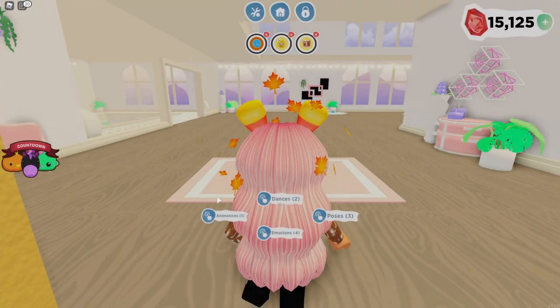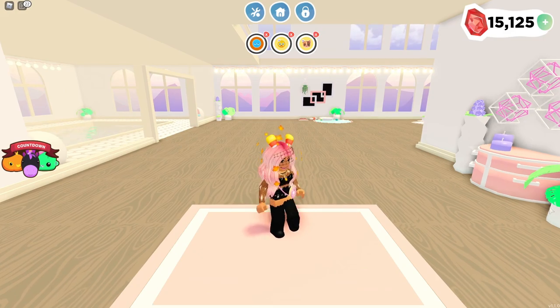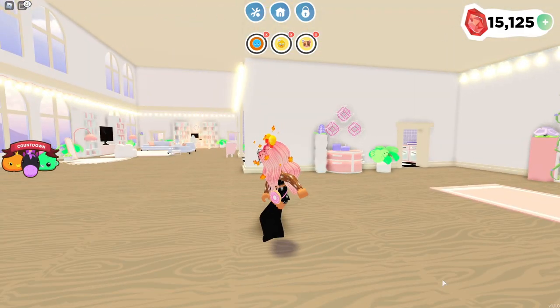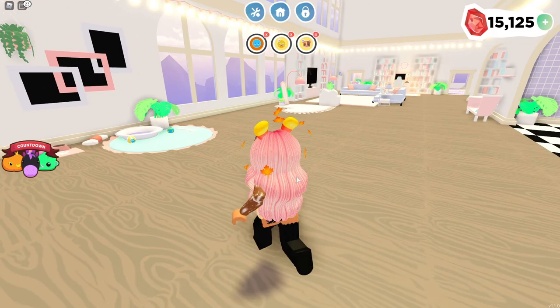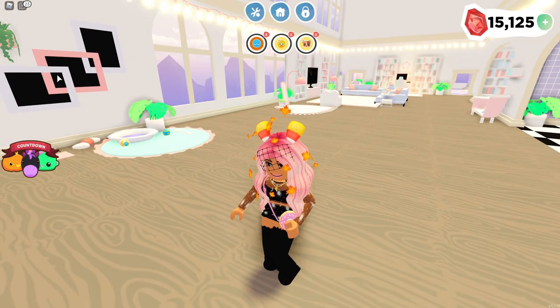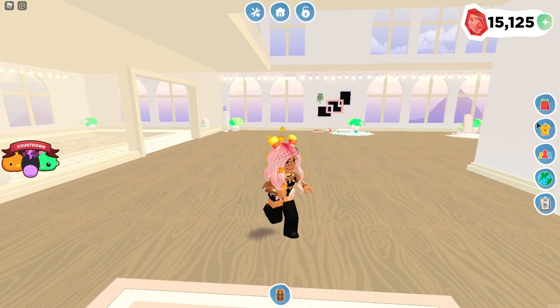I had to respawn myself because after I did those emotes nothing was showing up on the side here. As you can see there is like the backpack and the backpack's not showing, and everything else on the side. So I think that's a little issue that they will end up having to fix - I might need to leave the game and rejoin so that those things show up again. Okay so I am finally back in the game and everything shows again.